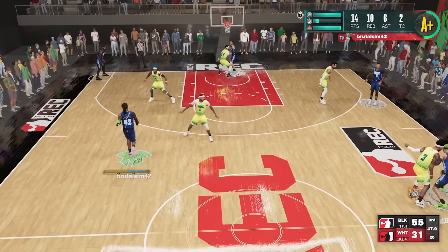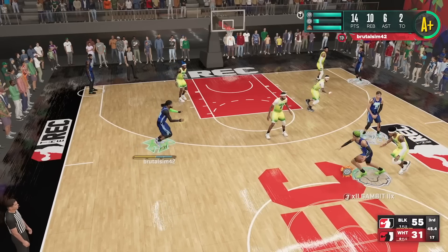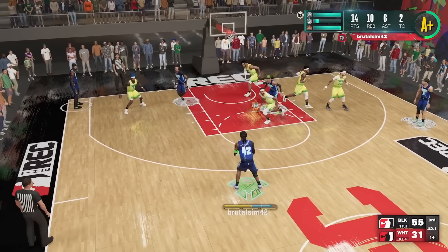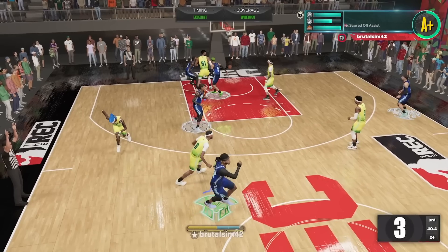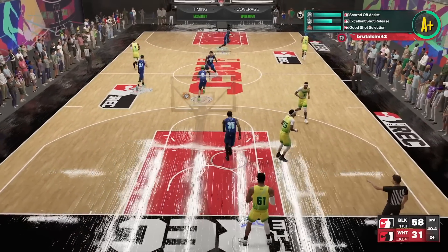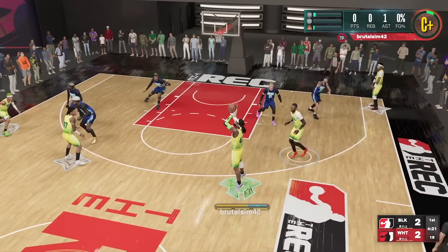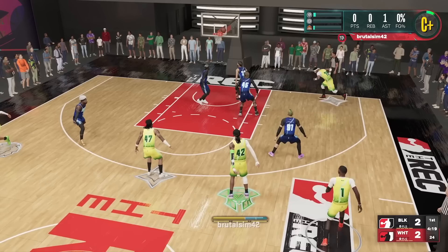Our next tip I wanna give y'all is how to handle off-ball catch-and-shoot situations. What y'all see right here is me holding down that left trigger, keeping my hands up to reduce some of the fumbles. I don't even have Catch and Shoot on this build because that's a third-tier badge and I just don't have enough shooting badges to equip it. But what I notice is that once you hold that left trigger, it lifts your hands up in a ready-to-catch-and-shoot position, and it definitely helps reduce a lot of fumble catches. My guy Gambit told me about this earlier this year — he's been doing it ever since. He's one of my best off-ball players and one of the best centers who can catch and shoot at a high efficient rate.